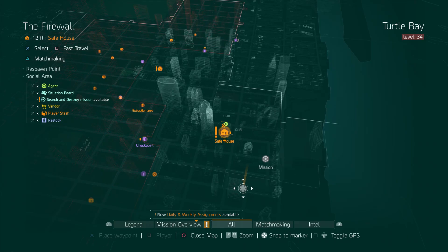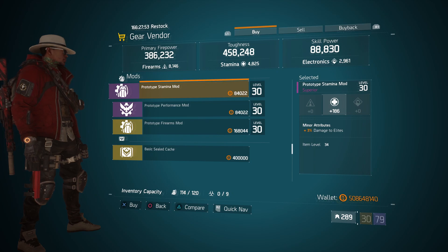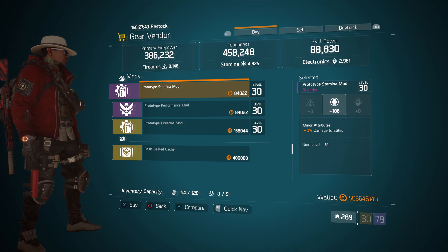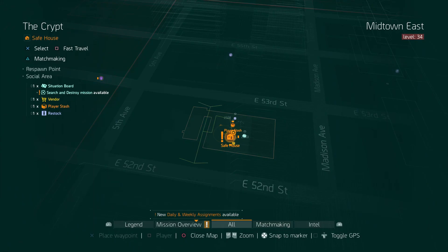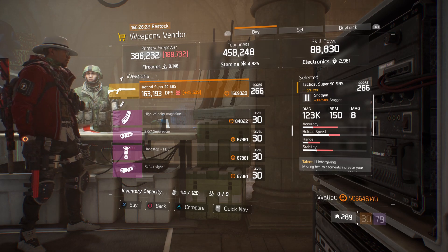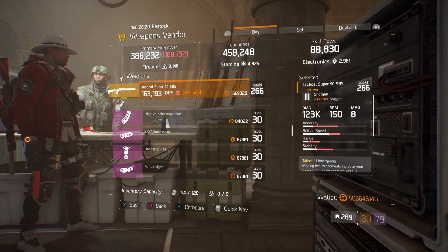For our next gear item, we're going to head over to the Firewall. Here the gear vendor has a Prototype Stamina mod with 186 stamina and 3% damage to elites. For our next gear item, we're going to head over to the Crypt. Here the weapons vendor has a Tactical Super 90 SBS with a gear score of 266.